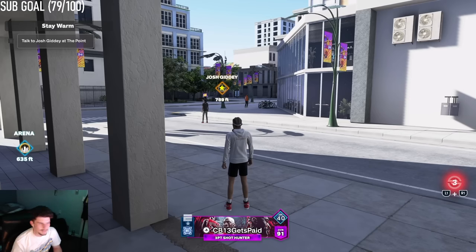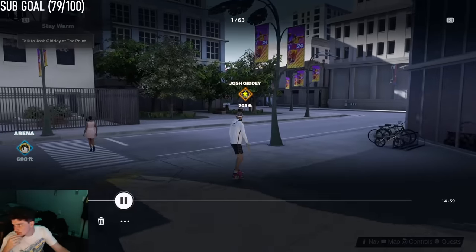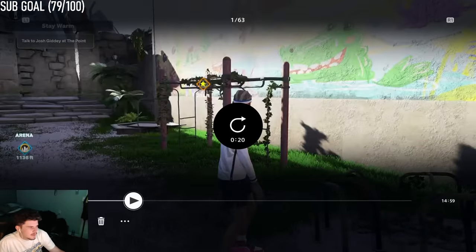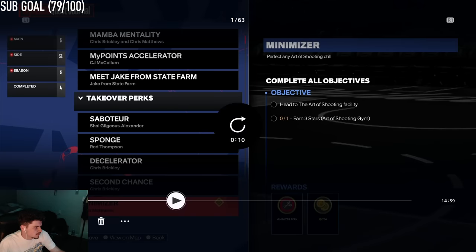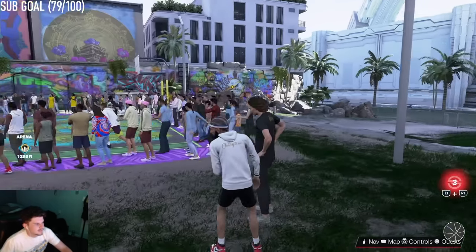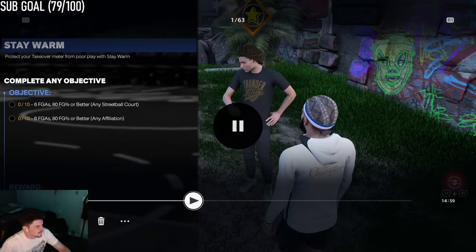So what you're going to do — we're going to go talk to Josh Giddy here. We're going to ride our electric board right over to him and talk to Josh Giddy. Once we talk to Josh Giddy, he's going to tell us his challenge requirements.